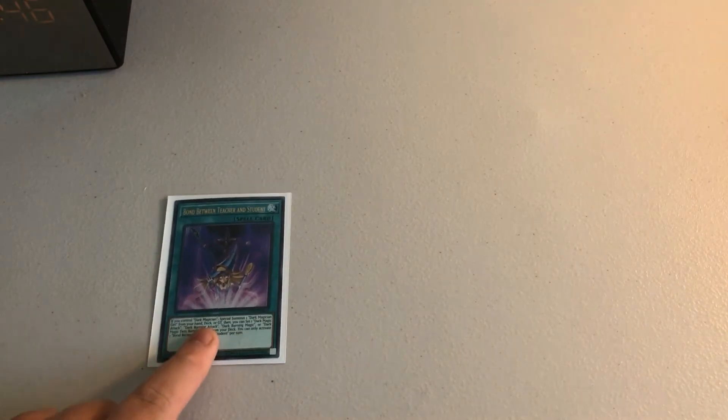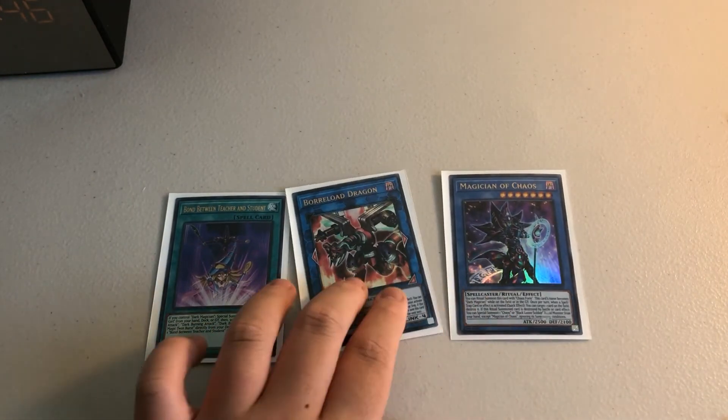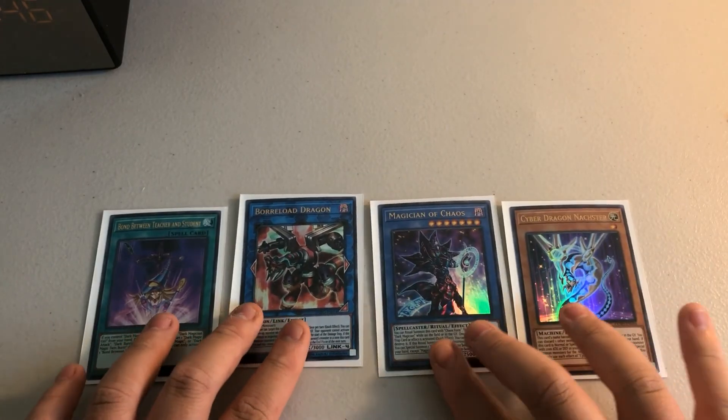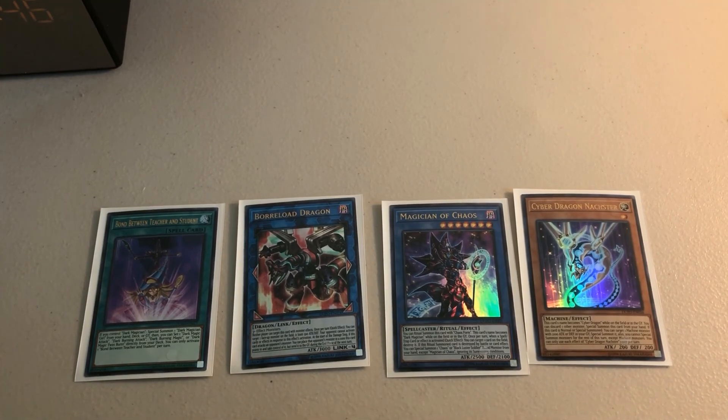So yeah, kind of like the last box. We got Bond Between Teacher and Student, Borrillo Dragon, and instead of the Link Korea we got Chaos and Cyber Dragon Nester — if you guys can see here on the table. Very cool. Thanks for watching this video, and don't forget to leave a like, subscribe, and leave a comment below.